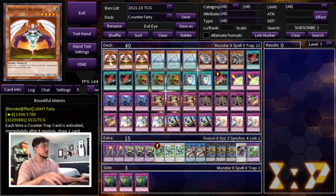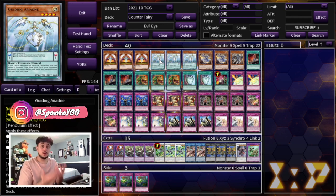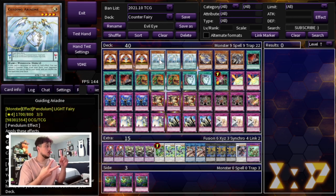We're starting off with Triple Bountiful Artemis — this is pretty much your best normal summon in the deck. Each time you activate a Counter Trap you get to draw a free card, so this card is pretty cool. Then Triple Guiding Ariadne, which is very important because you don't have to pay costs for your Counter Traps — Solemns don't cost Life Points and Ultimate Providence doesn't require discarding cards. Ariadne lets you activate all these powerful trap cards without paying their cost.